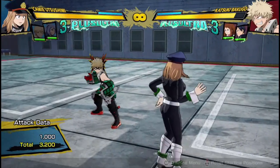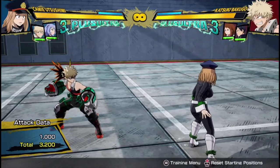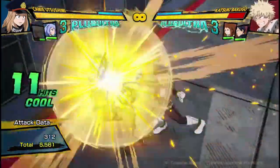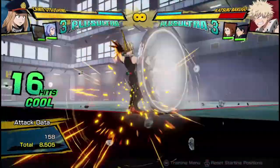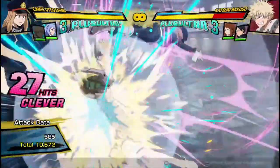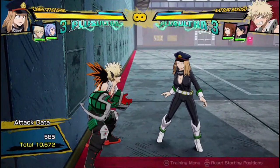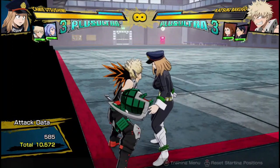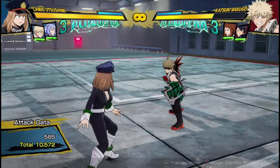Here's an example of what a meterless combo looks like using a support to extend it. 10,500 damage, completely free — Bakugo's back, and it's basically like I didn't spend anything. Bakugo was gone for just a split second after I finished the combo. It's practically a free combo that does 10,500 damage, which is ridiculous.